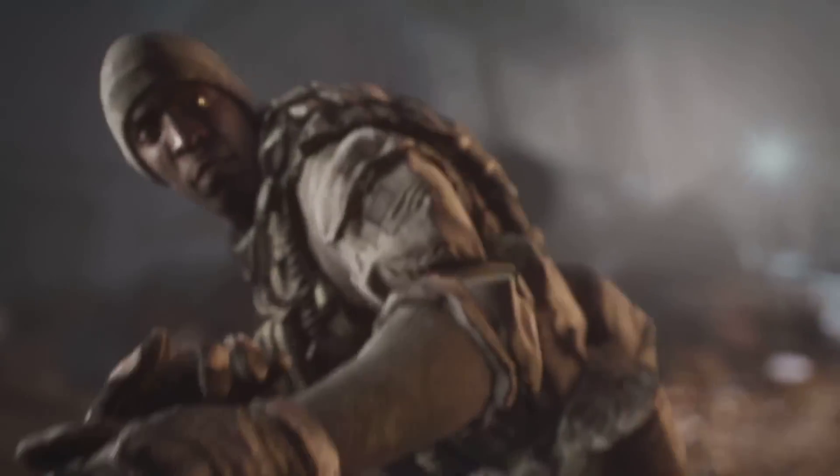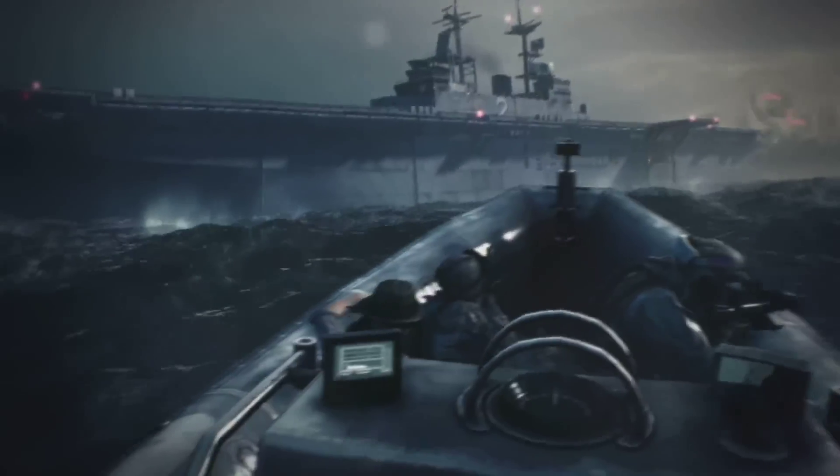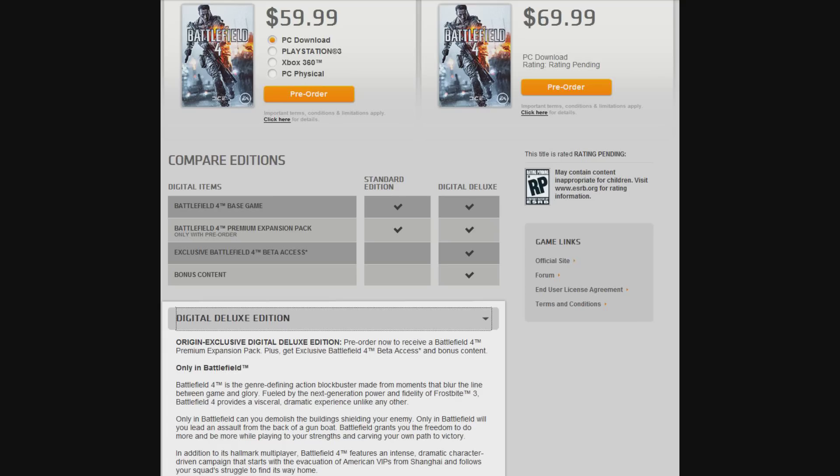You have to be invited into the beta, but there are several ways to get in. First and foremost, probably the easiest way, is pre-ordering on EA's digital service Origin at origin.com. You must pre-order the digital deluxe edition for $69.99, as this comes with beta access and bonus content. If you pre-order the standard edition, you will not be opted into the beta.